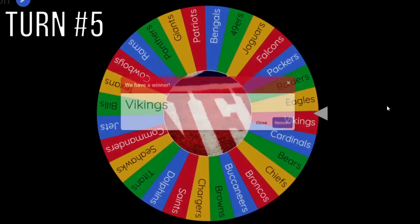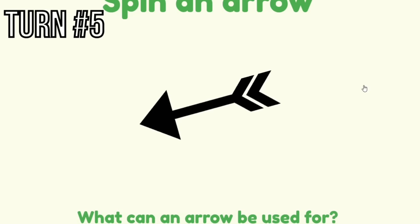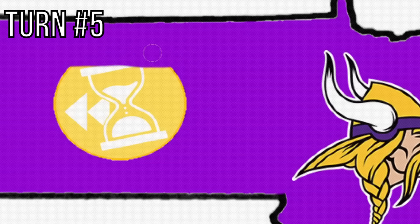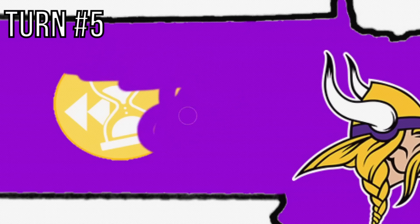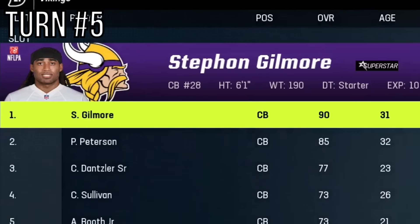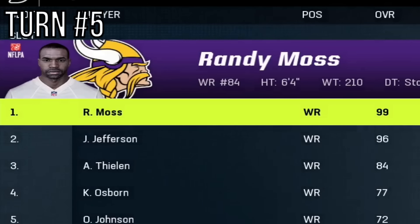Starting turn 5 with the Minnesota Vikings. Remember that Rewind power-up to the left? Their arrow barely hits North Dakota — activating the Rewind power-up. They also expand, getting Stephon Gilmore at 90 overall, but the real legend being added is none other than Randy Moss, 99 overall wide receiver. He's paired with Justin Jefferson. This is about to be really scary.